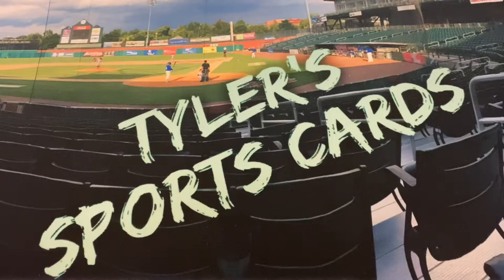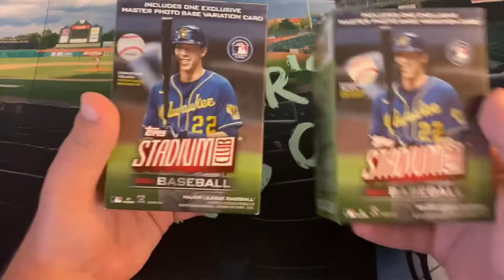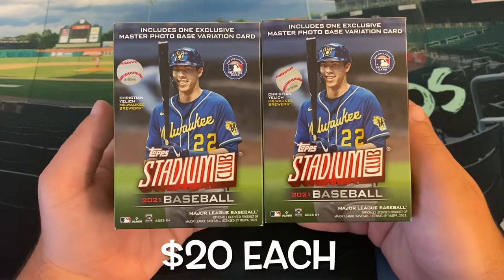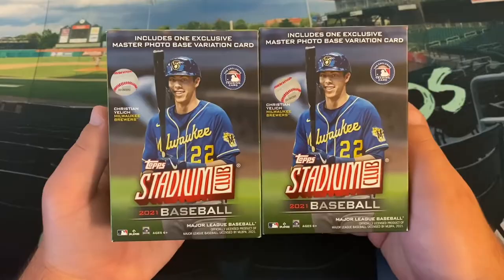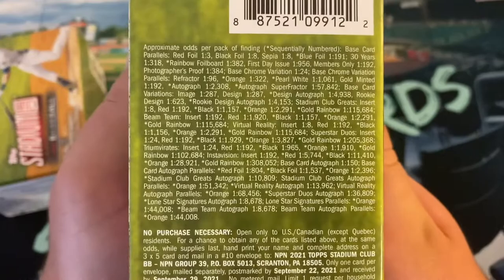Hello everybody, and welcome back to another edition of Tyler's Sports Cards. Hope you all have a good weekend. Today on the channel, we are going to get in the first two of the four blaster boxes of Topps Stadium Club I got off Topps.com for $20 each. We ripped into that Javi box earlier this week — it was okay. Got a bunch of rookie cards, some pretty sweet parallels, Rafi Devers out of 30, one black and white Acuna Chrome, but autographs were rather lackluster. Let's see if we can get out of some blasters now.